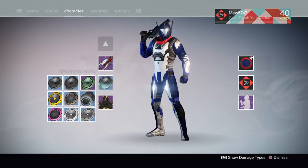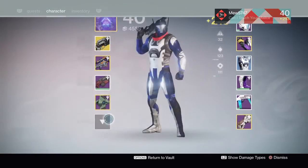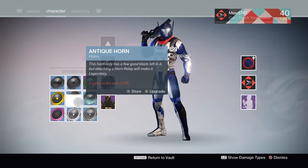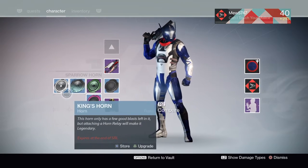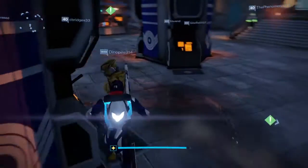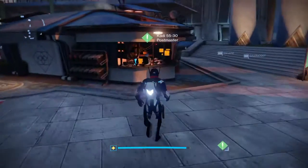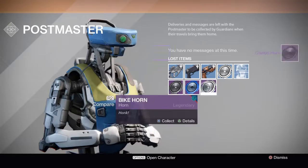My friend got the Light Runner on his very first try. I need to go to the vault and store these. Just go pick up these rare and legendary ones — check, check, check.